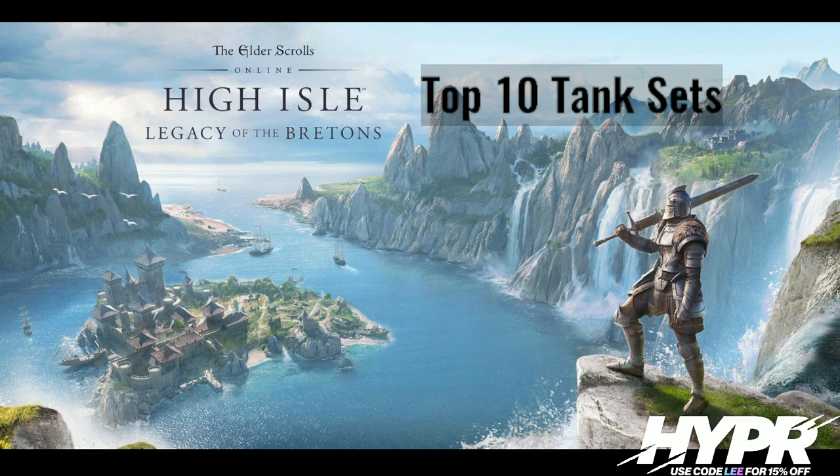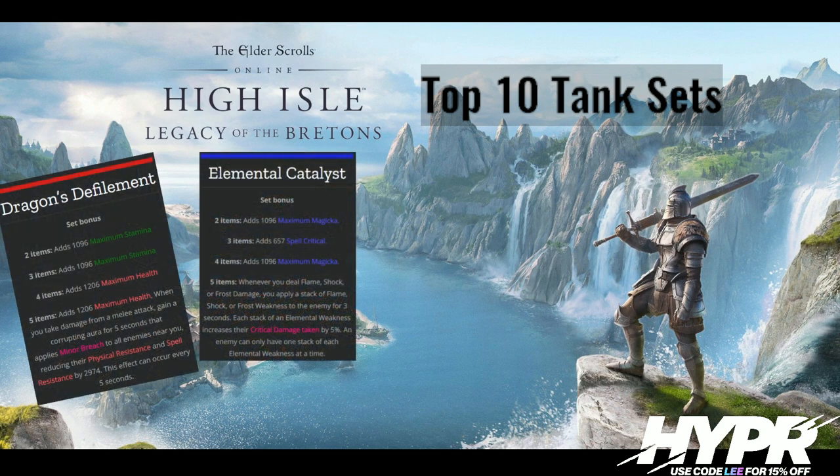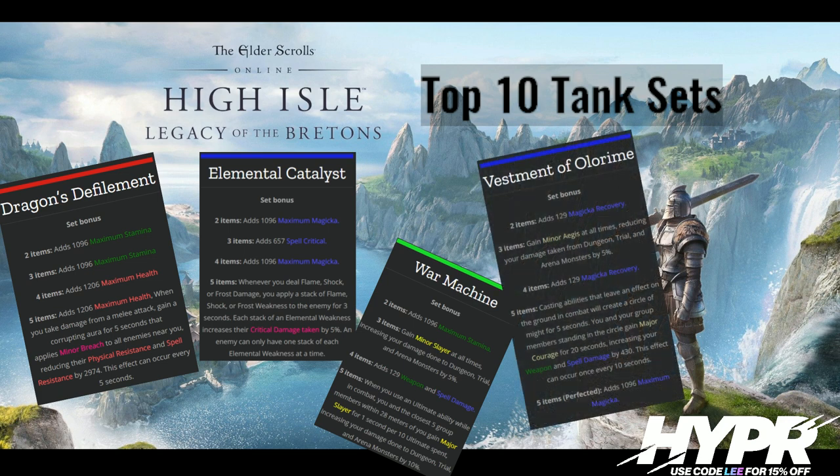Starting off at number 10, I couldn't quite make up my mind, so I've got a couple of different optional gear sets you might want to use: Defiled Dragon, Elemental Catalyst, War Machine, and Olorime. These are all used in certain situations. Defiled Dragon is an Adpulse set. Elemental Catalyst isn't really a tank set anymore but could be used in certain situations like VAS. War Machine could be used for dungeons or as the off-tank in VAS, and Olorime is a good dungeon set if you've got no healer and also in certain trial situations.